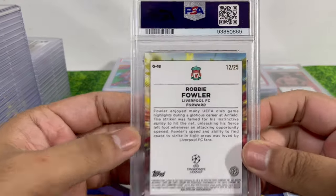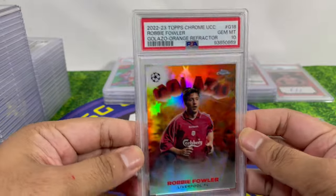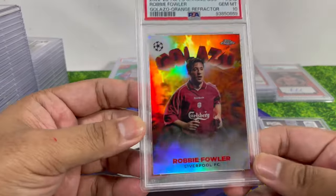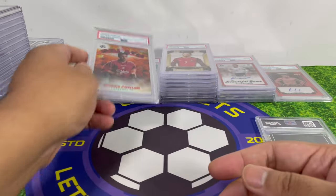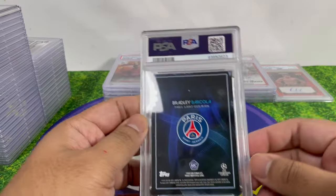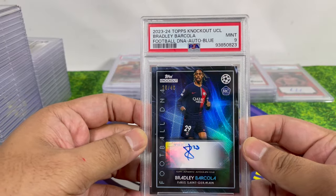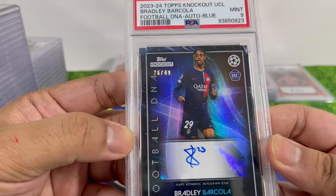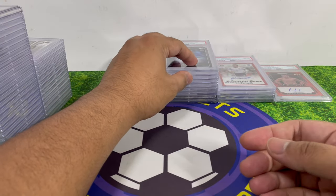Robbie Fowler — a childhood hero — numbered 12 out of 25, a Golazo card I saw on eBay and got a PSA 10. Buying from eBay is scary, but sometimes those are the only places you can find the cards you want. Barcola rookie auto from PSG, numbered to 249, came back PSA 9. The soccer stash wasn't too bad overall, apart from the Beckham auto.